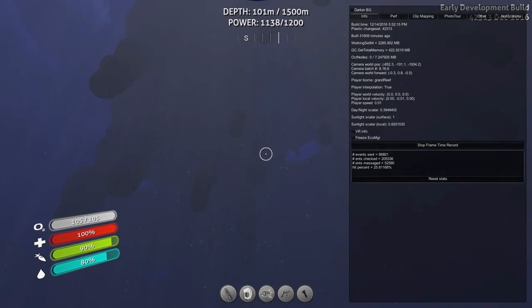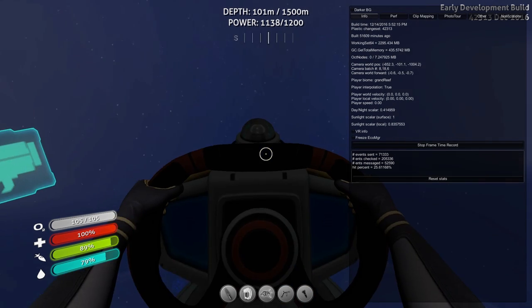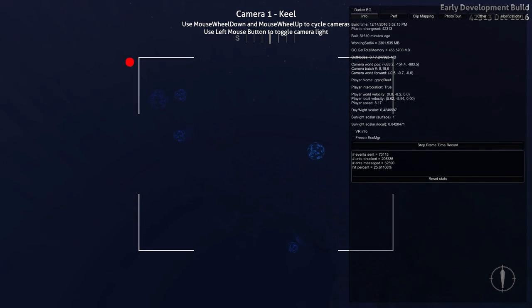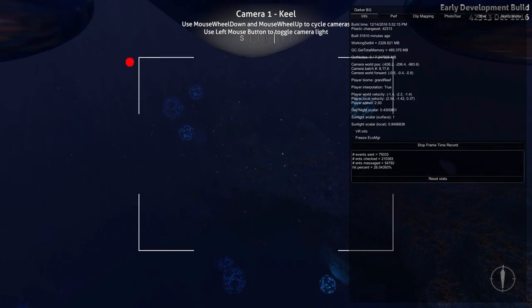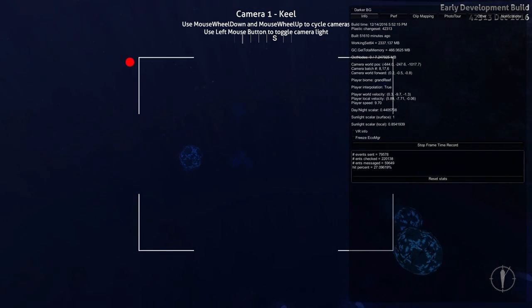Here I am, pretty much right beneath the floating island in my Cyclops. The camera world position — that is my location. The coordinates I need are negative 640, negative 940; those are the first and last numbers, the X and Z coordinates. The middle number is how high or low I am in the world. We've been to the floating island before but we've never gone beneath it. We're descending into what's known as the Grand Reef, which can be a bit crash-prone for me and can mess with my frame rates quite a bit.